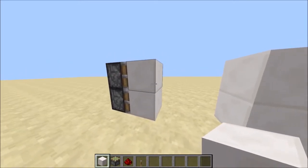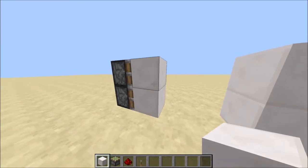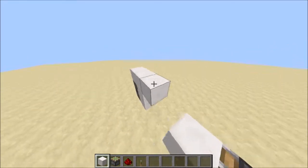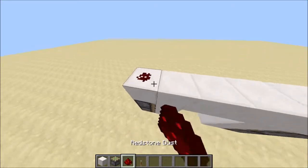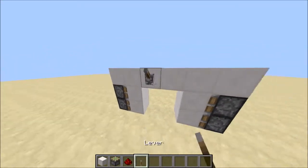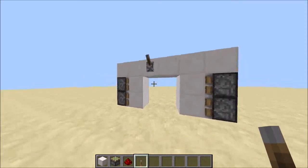I'm using quartz blocks in this tutorial, but most blocks will work as well. Then connect the tops with your blocks with redstone on top of them, and then place a lever here. Now it should work.